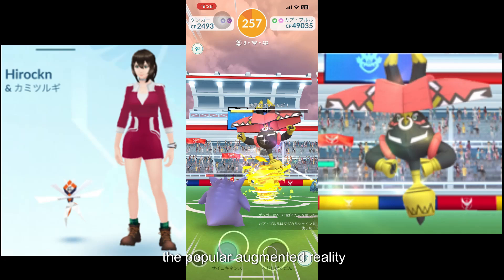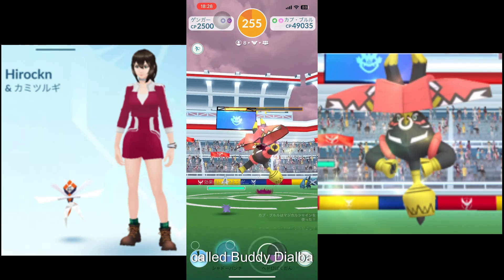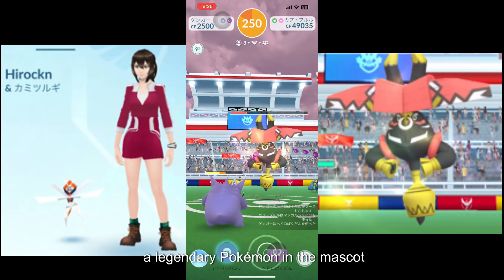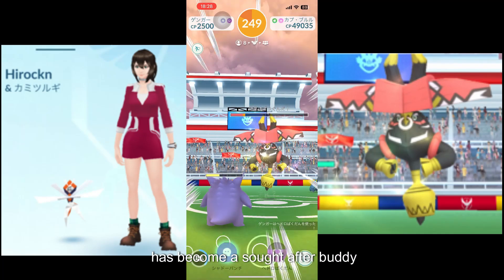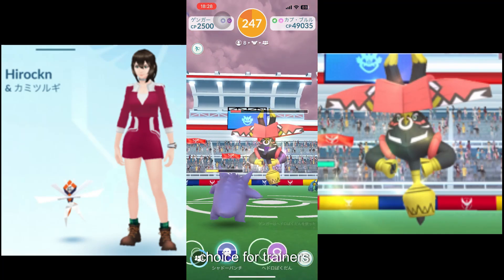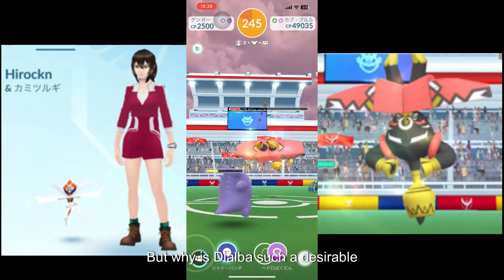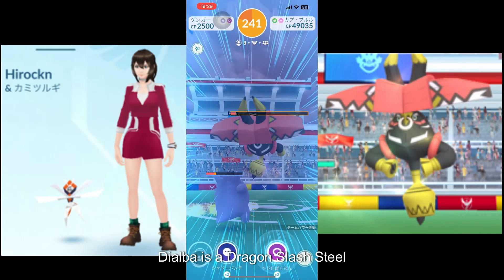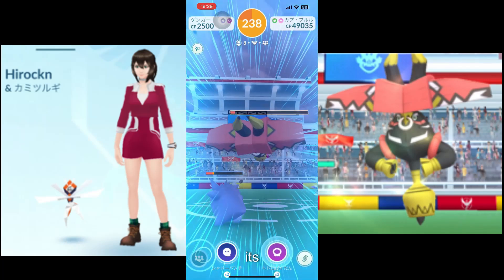Pokemon Go, the popular augmented reality game, has introduced a new feature called Buddy Dialga. Dialga, a legendary Pokemon and the mascot of Pokemon Diamond, has become a sought-after buddy choice for trainers. But why is Dialga such a desirable companion in the game? Dialga is a Dragon-slash-Steel-type Pokemon, making it formidable in battle.